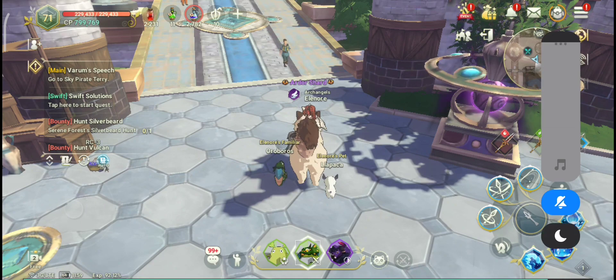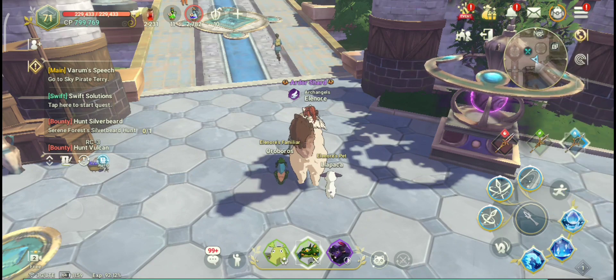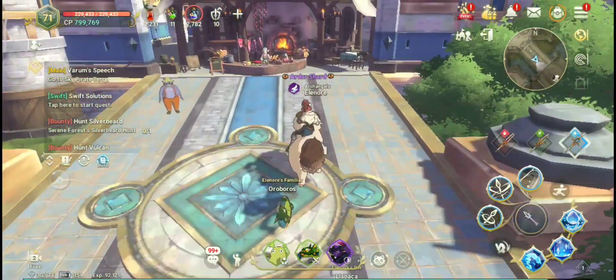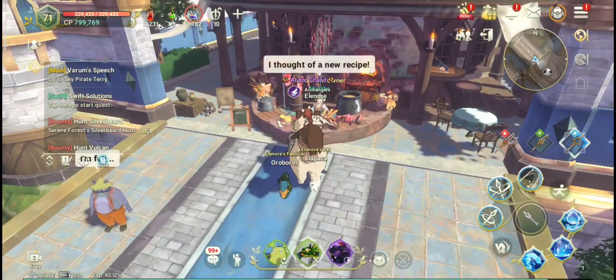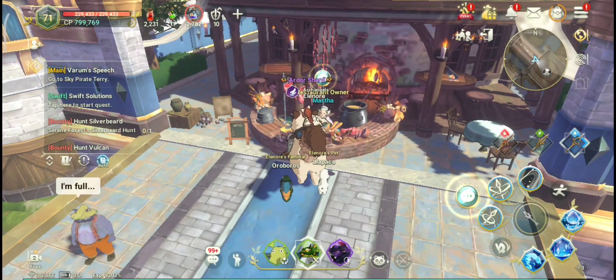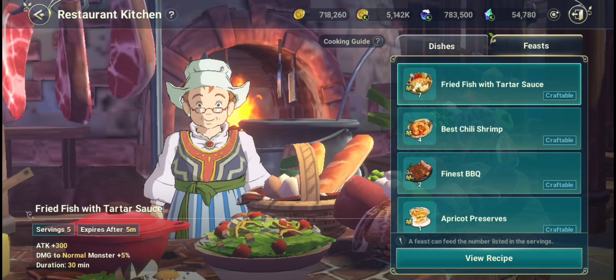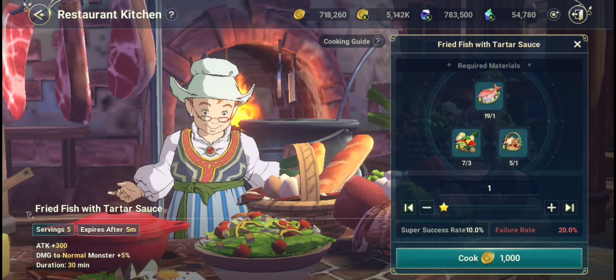Today I'm gonna show how to prepare a feast. It's actually quite easy — you just need to have all the ingredients. Once you have all the ingredients, go to the restaurant kitchen on your kingdom or dominion. I already have all the ingredients, so let's start cooking. Let's have fried fish with tartar sauce, cause it sounds delicious.